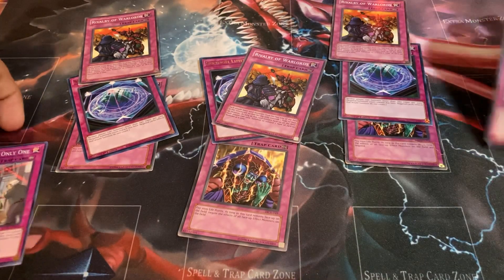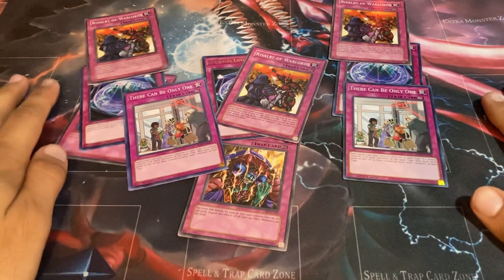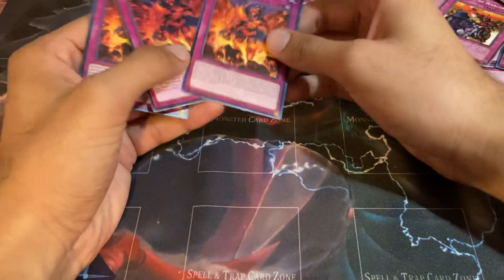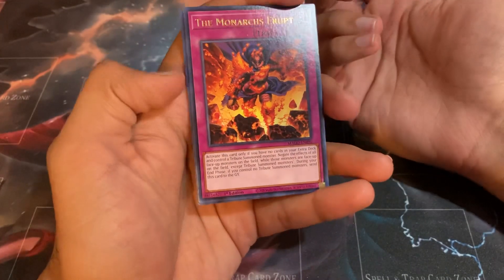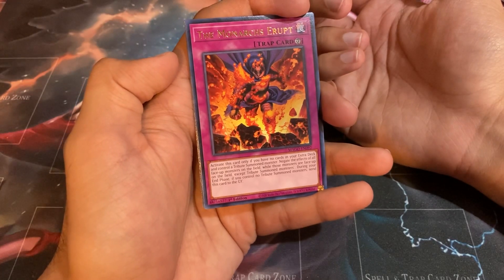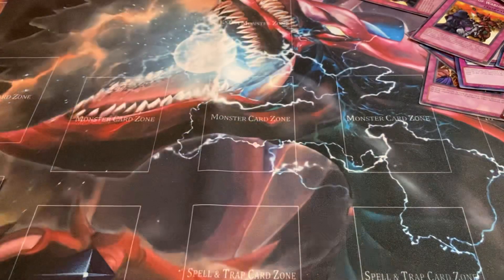Overall this is a very solid and competitive deck — let me rephrase that: it is competitive, but you're not going to nationals and winning 100% of your games. It's fun and competitive, I just don't want to be misquoted. Also, if Skill Drain becomes too pricey — I had to pay 10 bucks for a damaged copy — you can use Monarchs Erupt instead. Activate it only if you have no cards in your extra deck, which works for us, and control a tribute summoned monster. It negates the effects of all face up monsters on the field except tribute summoned monsters. It's a weaker budget version of Skill Drain, but definitely worth picking up if you're on a budget. Overall this deck is relatively cheap and really fun to mess around with.